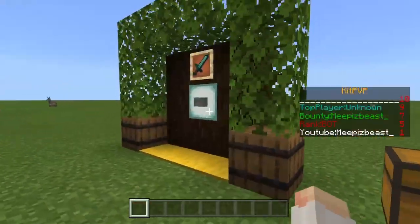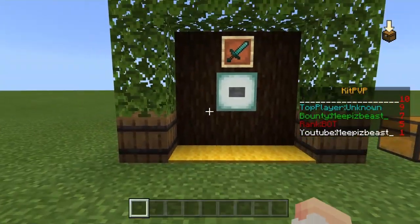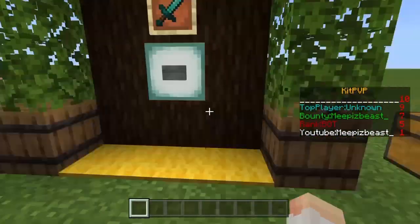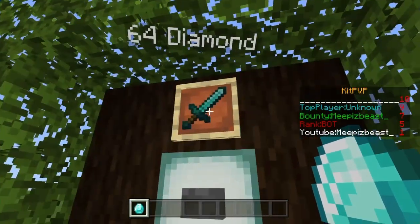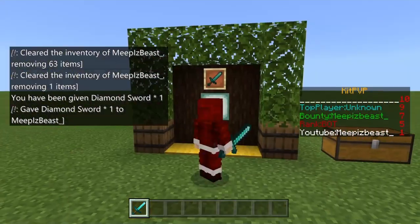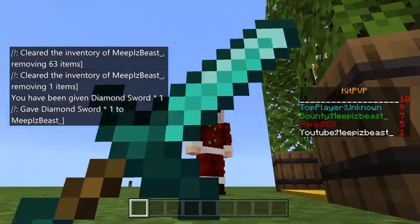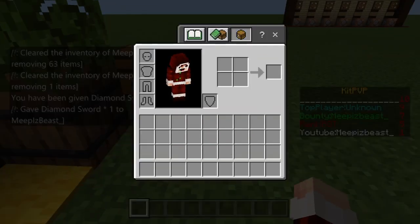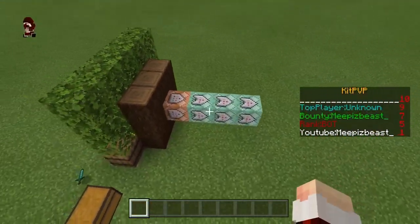Today's video is going to be on this little server shop that you guys can make, like for a kit PvP server, so players can buy stackable items. I'll demonstrate real quick — up here it's 64 diamonds for one diamond sword. If I click this button it takes those diamonds and gives me one diamond sword. This can go all the way up to 36 stacks, which is a lot, and it's only four command blocks.